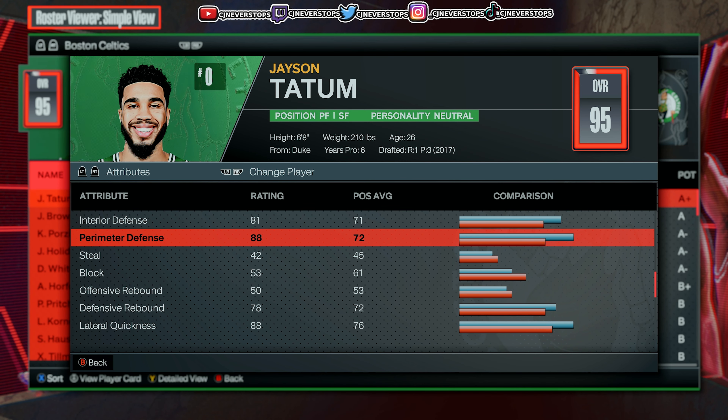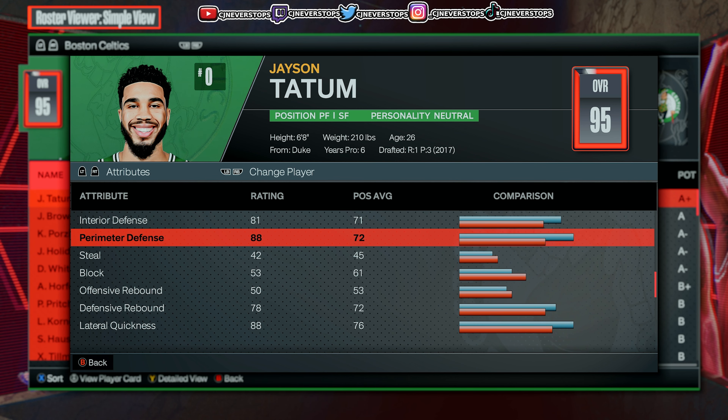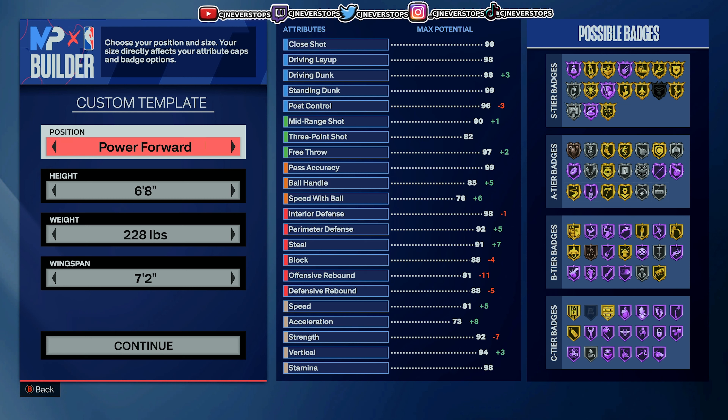I'm gonna try to create Jason Tatum as close as I can to this build, but we're gonna have to make some adjustments along the way. With Jason Tatum, you're gonna make him as a power forward, 6'8", 228 pounds, 7'2" wingspan.